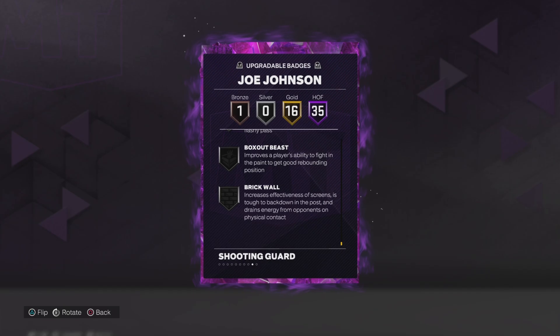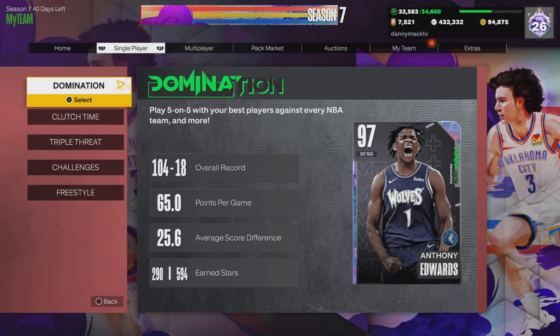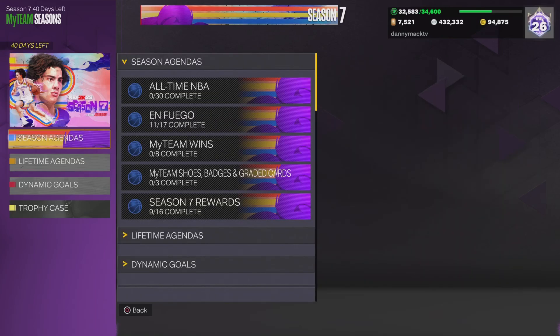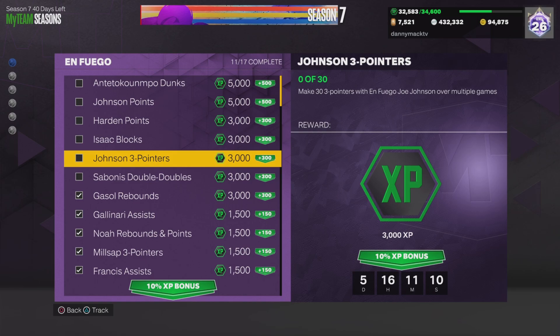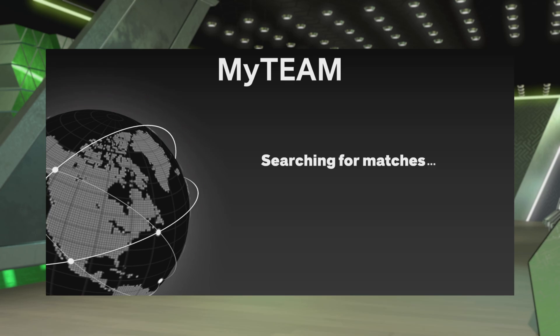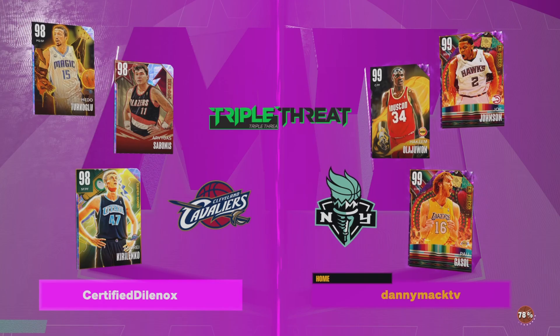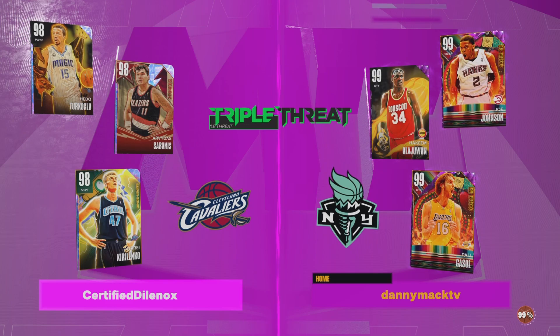Special Delivery, Box Out Beast and Brick Wall. See what kind of XP we can get from Mr. Joe Johnson — Iso Joe. So you get 33 points over multiple games, you get 3000 XP. I definitely appreciate you guys checking out the video. If you are new to the channel, definitely hit the subscribe button for me — it would be greatly appreciated — and definitely leave a like as well.